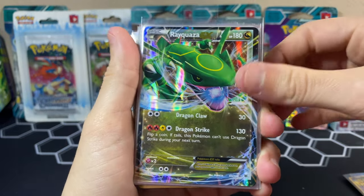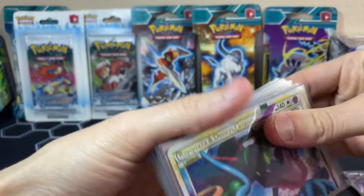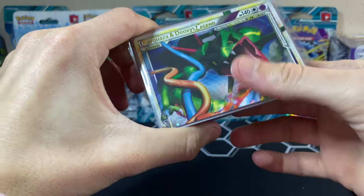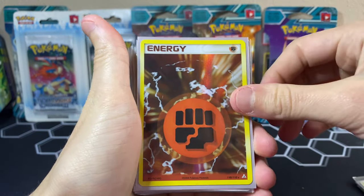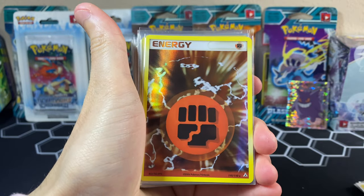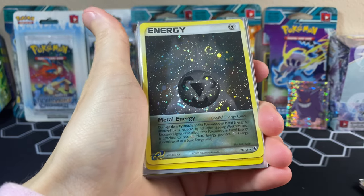We have a Rayquaza EX — very cool. We got a Japanese one from Black and White 4. A Darkrai EX, which I pulled on Instagram at the beginning of the year. Out of HeartGold SoulSilver we got one of the Prime cards, Rayquaza and Deoxys Legend — I believe that's from Undaunted. And then we have some Energies: Darkness, Fire, Water from Power Keepers, Fighting from Holon Phantoms, Psychic, and a Metal Energy from Ruby and Sapphire.